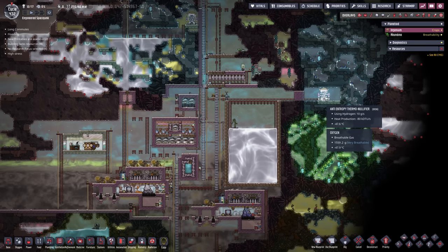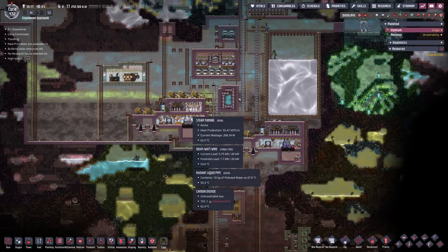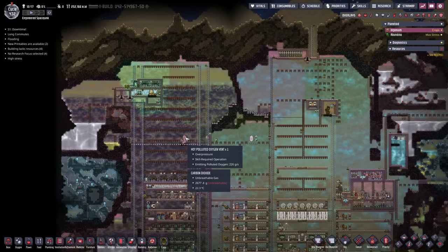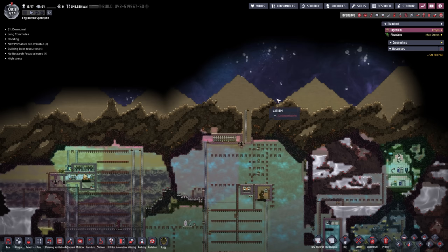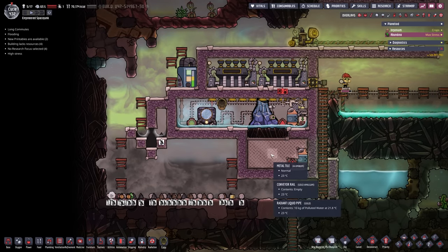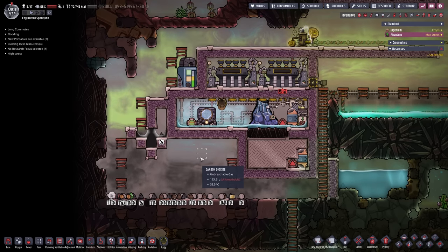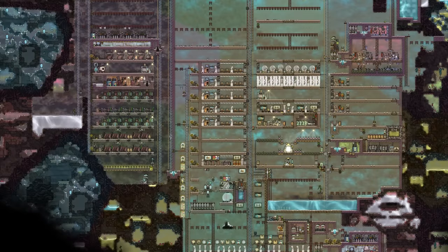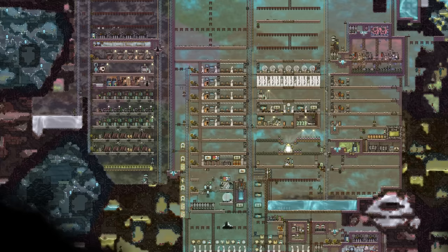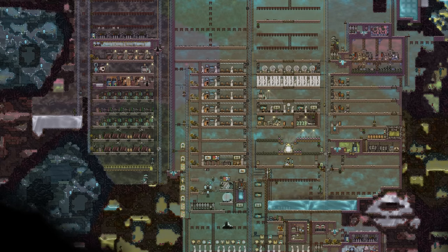Last but not least, down here on the bottom our anti-entropy thermal nullifier is doing its best - the temperature is almost at negative 50 degrees, very good. Our salt water of course is making more and more progress, which is what we want to see. On top we still have a hot polluted oxygen vent we may eventually tap into, and of course space is on our mind. On Abundino we are creating the first steam and our metal tiles are now down to 23 degrees - that is what we wanted, wonderful. If you enjoy the content please subscribe, leave a like, and comment down below. Thank you and peace.